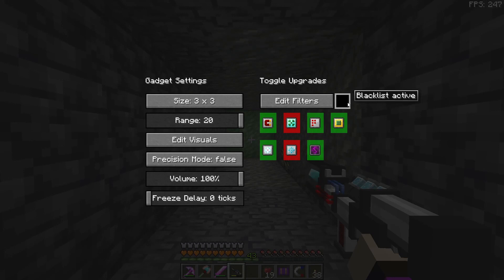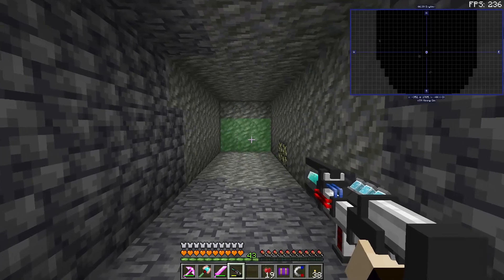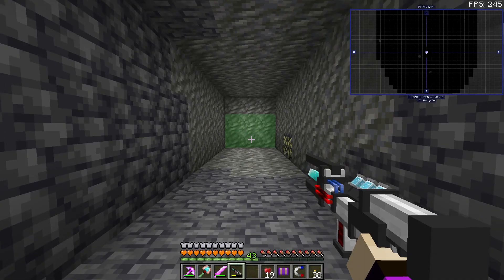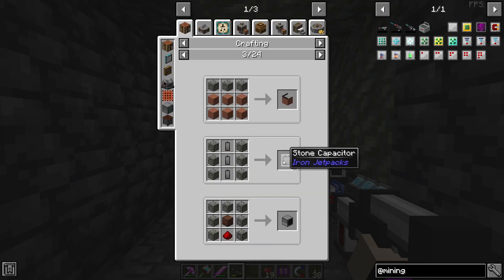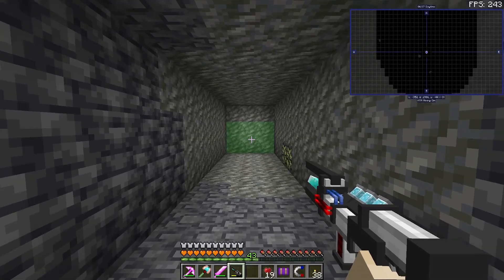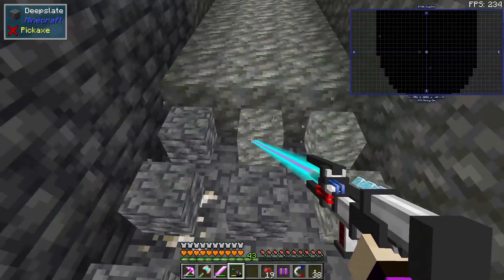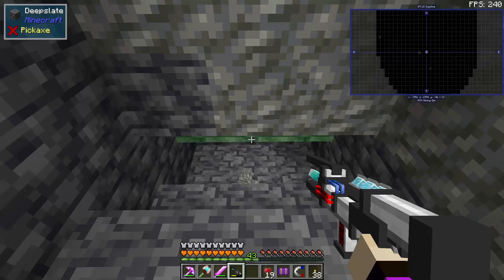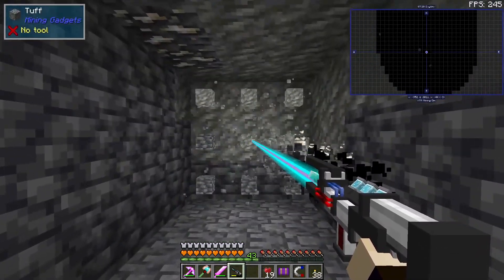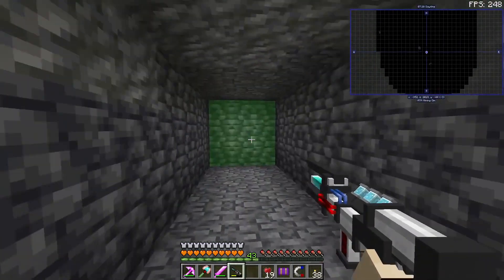So it automatically has it set to whitelist — you whitelist the things that you want. I was thinking of it backwards. So this has to be changed into a blacklist, and we're going to blacklist cobbled deep slate and deep slate. Now that we have tough in our inventory, let's go to edit filters and also get rid of the tough — nobody needs this, it just counts as a goofy stone replacement. That should get rid of the tough as well. Let's shoot a hole in the ground. We got iron, but we're not picking up any of the deep slate — perfect. I do like that a lot.